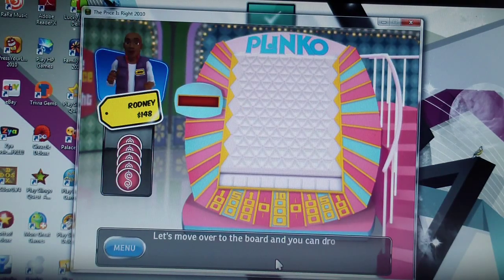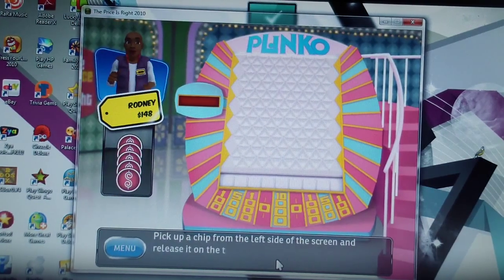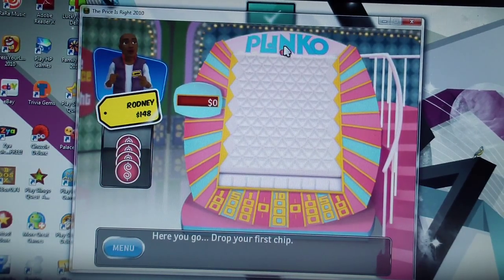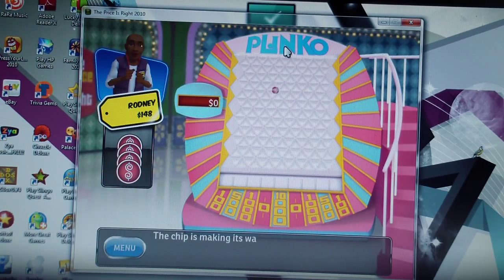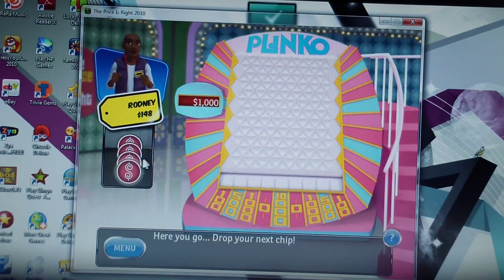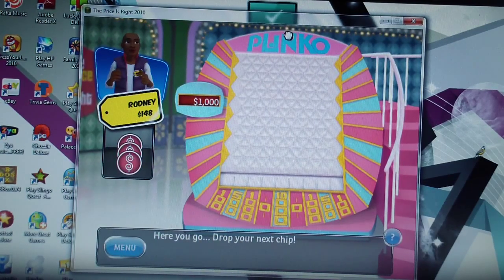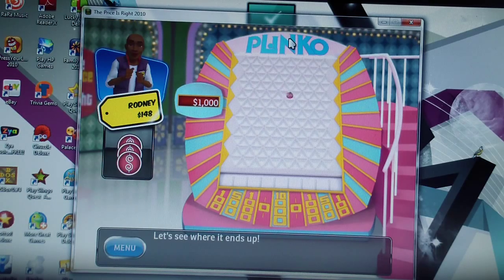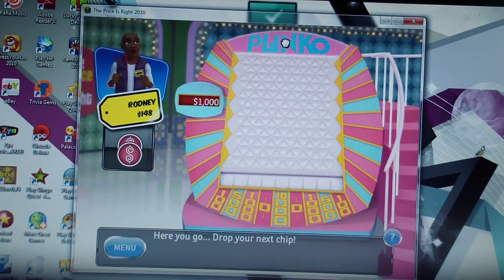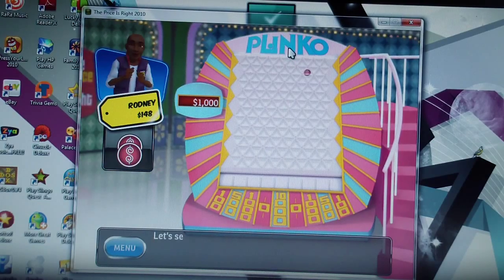Pick up a chip from the left side of the screen and release it at the top of the board. Here we go, let's play Plinko! First chip lands — a thousand dollars, we'll take it! Drop the next chip — come on, bring it on to the ten thousand — ten thousand dollars! Here you go, drop your next chip, same spot Rodney — let's see where it ends up.